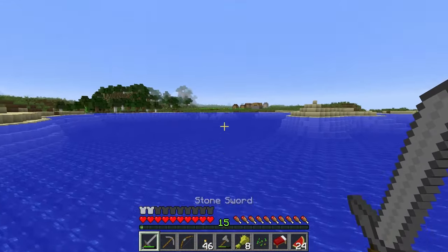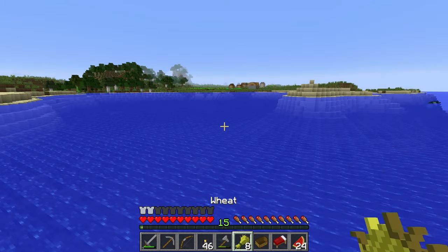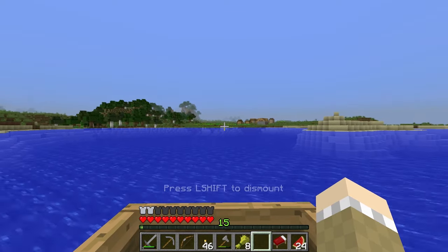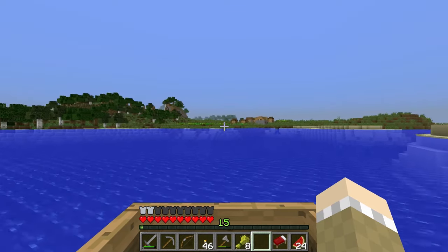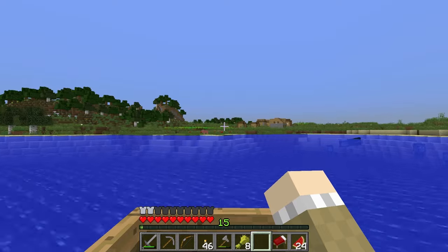Right now I've only got melons and wheat, but very soon - because I found a village - I'm going to have better stuff. Probably carrots, probably potatoes. Why? Because they grow carrots and potatoes in villages, and that's super handy. Those are better than melons, that's for sure. And better than bread - baked potatoes if you bake them.